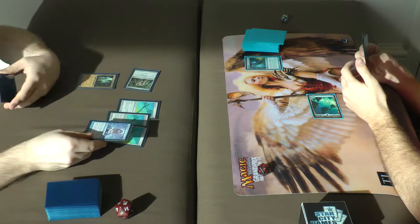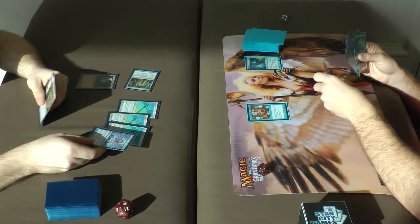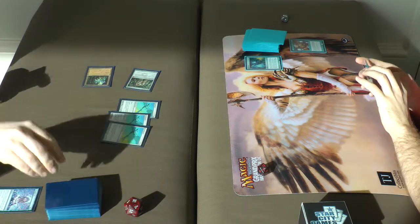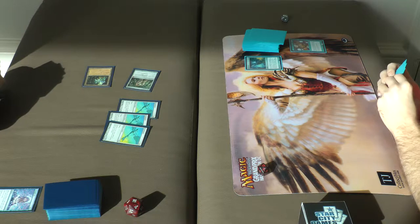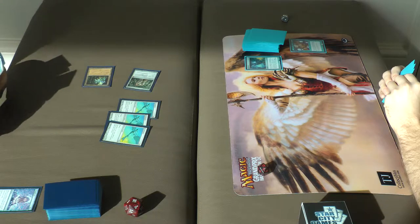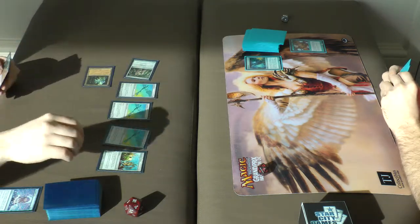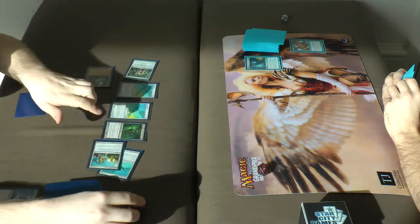Thoughtcast. Turn one Thoughtcast for blue. My Springleaf Drum for two damage. So I have a colorless mana. It was Springleaf Drum — I used that to float a colorless. And he used this to add black and pay two life for Vault Skirge.